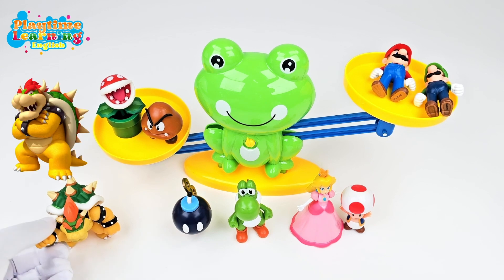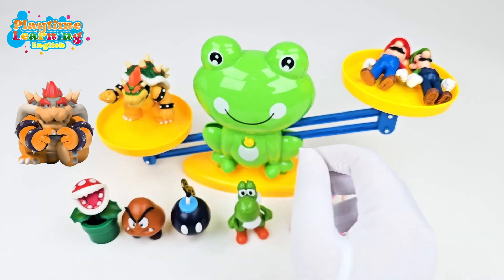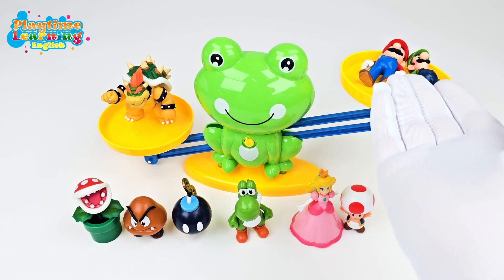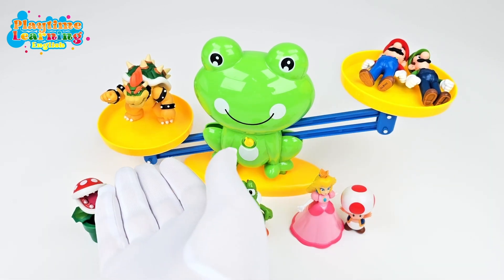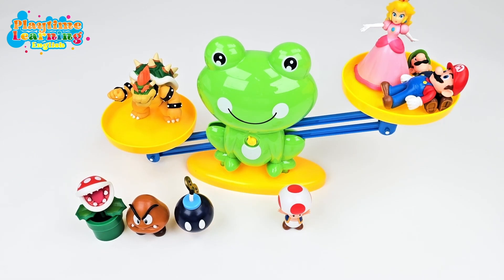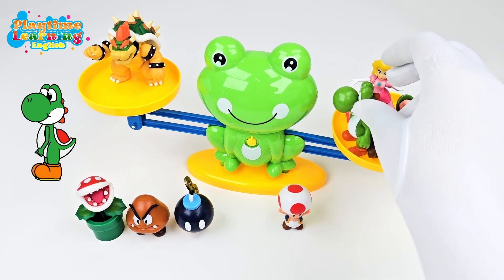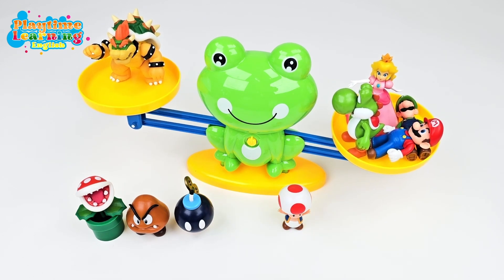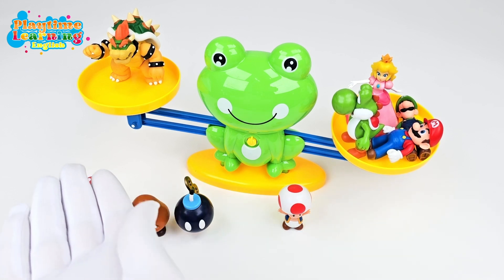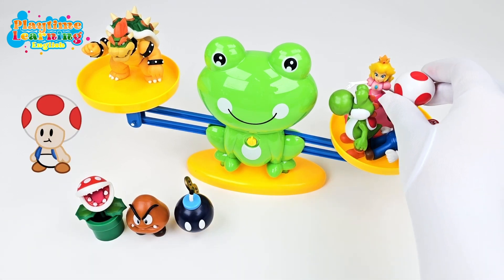Let's see how heavy Bowser is compared to everyone. So we'll put Bowser on one side and let's add everyone on this side. Mario and Luigi are here but Bowser is already heavier. So let's add Peach and let's add Yoshi and it's already going down. Peach, Mario, Luigi and Yoshi are heavier than Bowser because this side is going down.